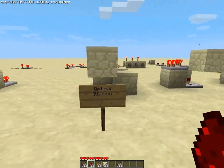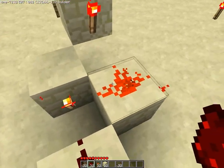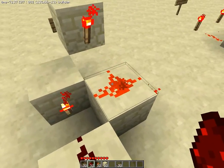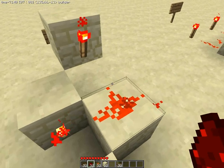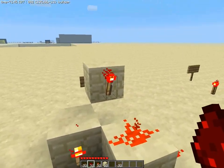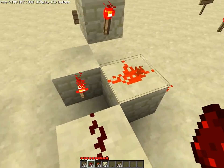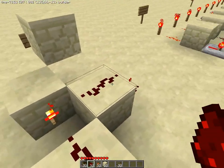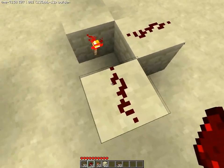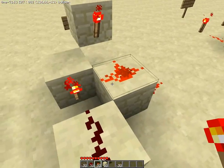Now for optical illusions — this only affects how the wire looks and does not change any functionality. In this case this dust is powered by this torch, but it seems like it's connected to this other torch too. But if I remove this torch, this dust turns off. So this torch does not affect this dust, even though it looks like it's connected — this is just an optical illusion.